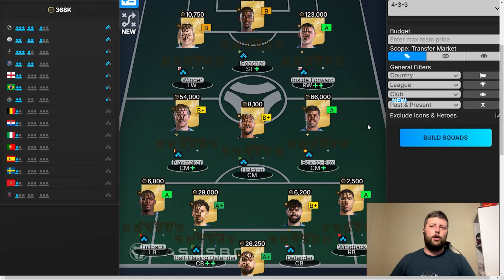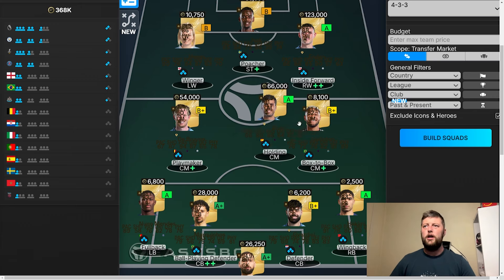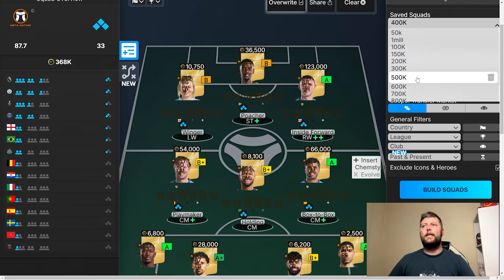Let's get into the 400k. Donnarumma's in that — shock, who could have guessed? We've then got Hakimi, Gravedel, Marquinhos and Nuno Mendes — solid back line. We've thrown in Rodri and KDB. The only issue is with their lack of pace, that might be a little bit of an issue in the midfield. We've got Joel Linton to add a bit of pace. But I think with Rodri and De Bruyne, unless you've got someone with 80-90 plus pace in the middle, it's going to be a bit of a slow midfield going forward. We have Hemp, Isaac and Foden up front — Foden's going to be fantastic with Technical plus on him.